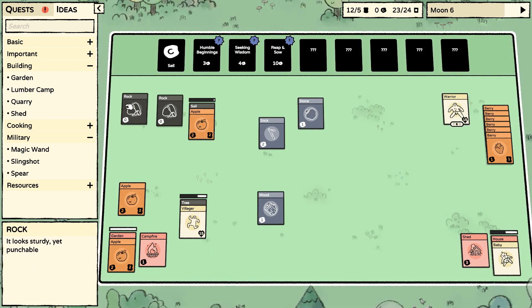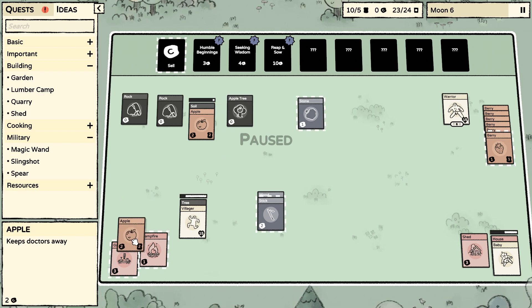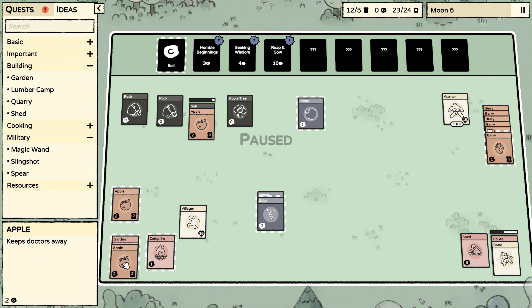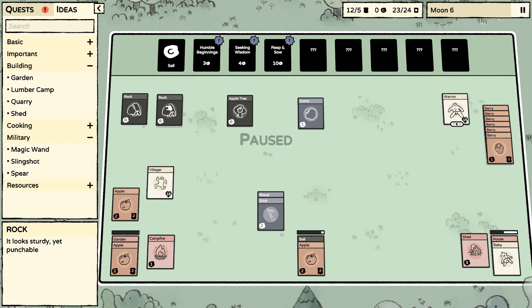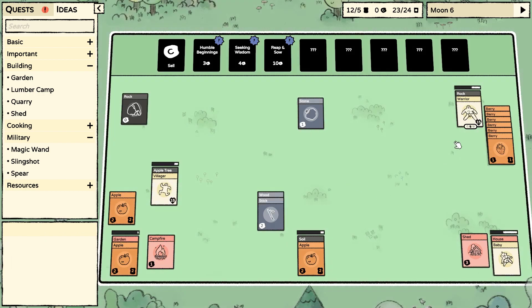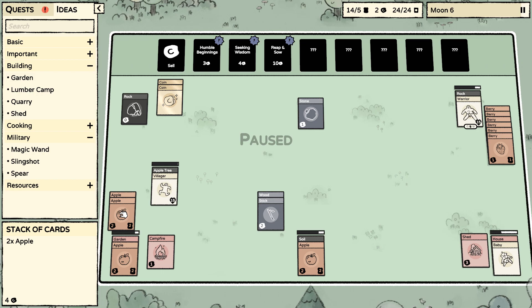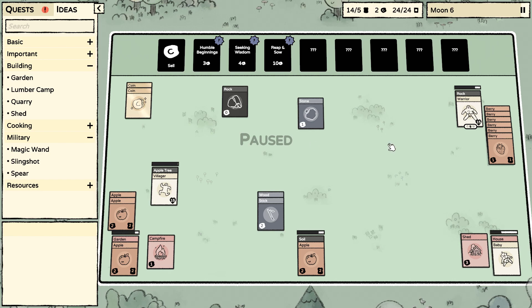That's a wood and two sticks. Let's experiment — we have another apple so we'll just do that. I want you on stone — rock, give me more rock. Whoops — apple tree if you would. We need another stick. Got another flint, don't think we need that. It'd be nice if we had a place to put all our coins, but we'll get there.